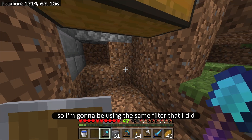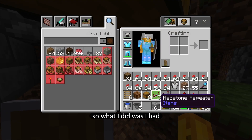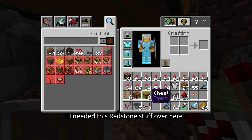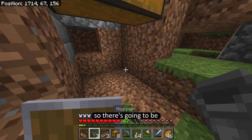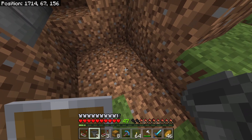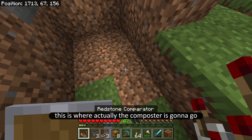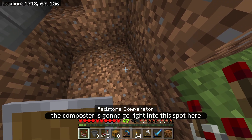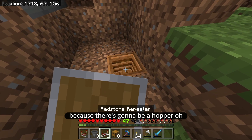Back here is where I'm going to be putting the filters. I'm going to be using the same filter that I did for the gold farm. I need this redstone stuff over here. There's going to be a comparator and this is where the composter is going to go — the composter is going to go right into this spot here, because there's going to be a hopper.